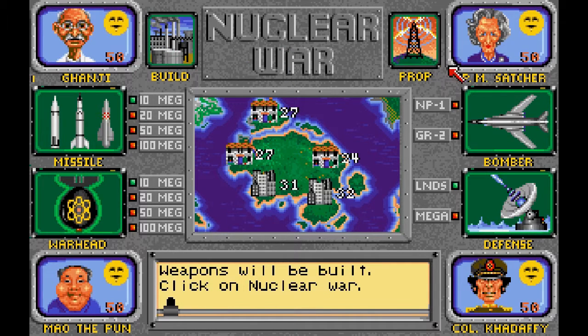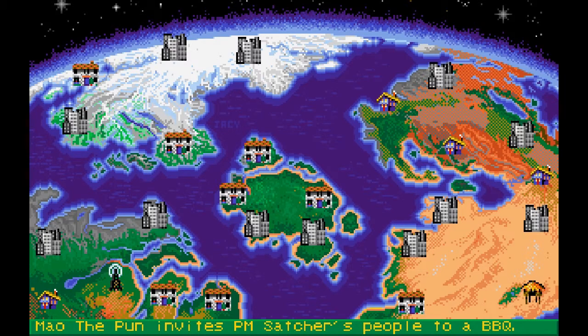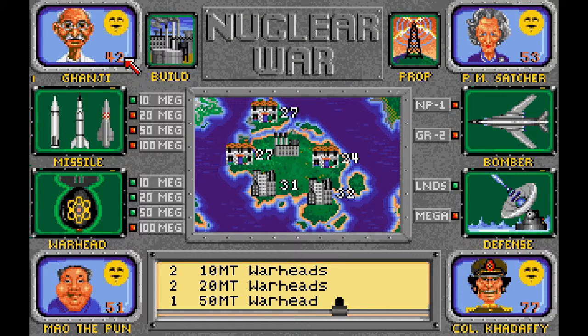Let's see what our rivals do. Gandhi uses propaganda — he's very fond of doing that. Mao does the same. They both target PM Satcher. She also uses propaganda, and so does Gaddafi. I build nuclear toys. Now, you might see that there are some kinds of diplomacy here. These numbers indicate just how much these characters like us. So Gaddafi likes us quite a bit at the moment, or at least he pretends he does. We can use these icons to set our own opinion of him in return.